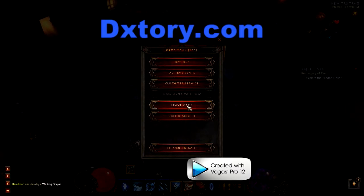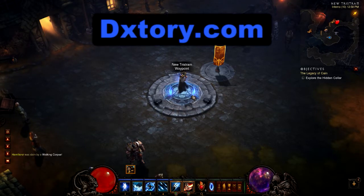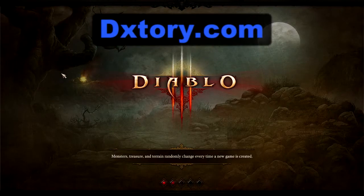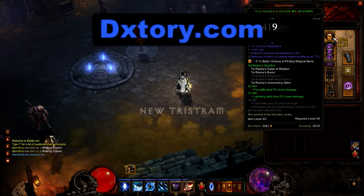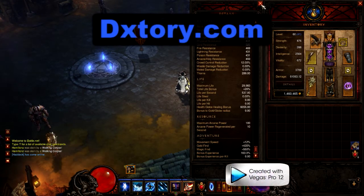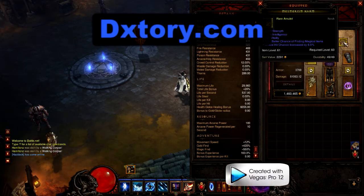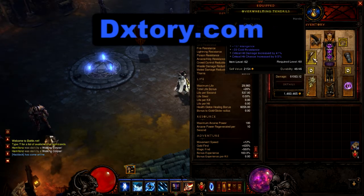Next we're going to show the current build. This is my main wizard, Dark Master, and we're going to jump into an MP10 game. This setup is for maximum magic find instead of maximum damage. Arcane power generation is the standard 10 per second. As you can see, there's no arcane power on crit in the helmet or any of the other items I'm currently wearing — except I get at least 10 off of the offhand. So that's my only arcane power on crit.